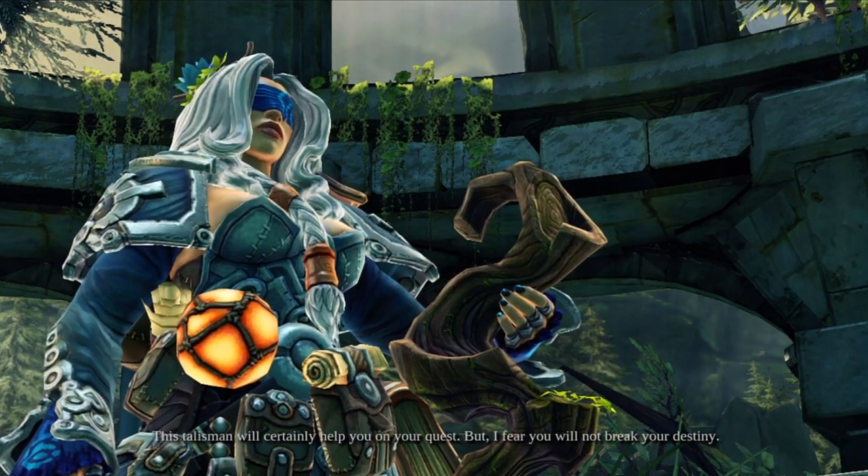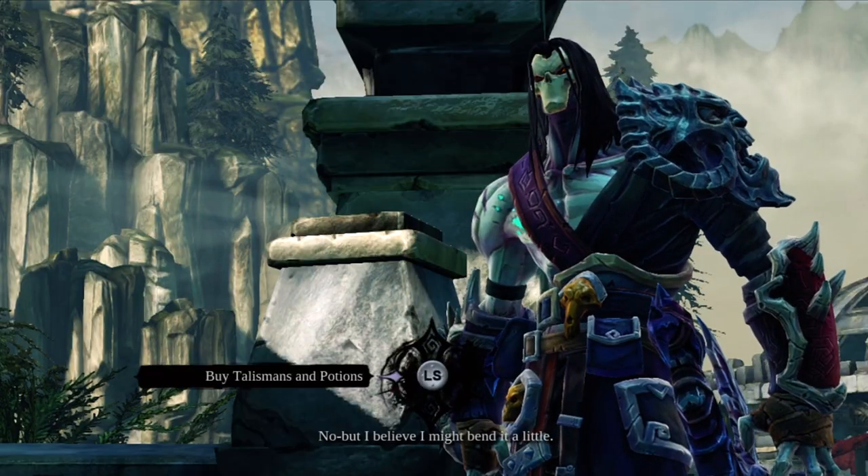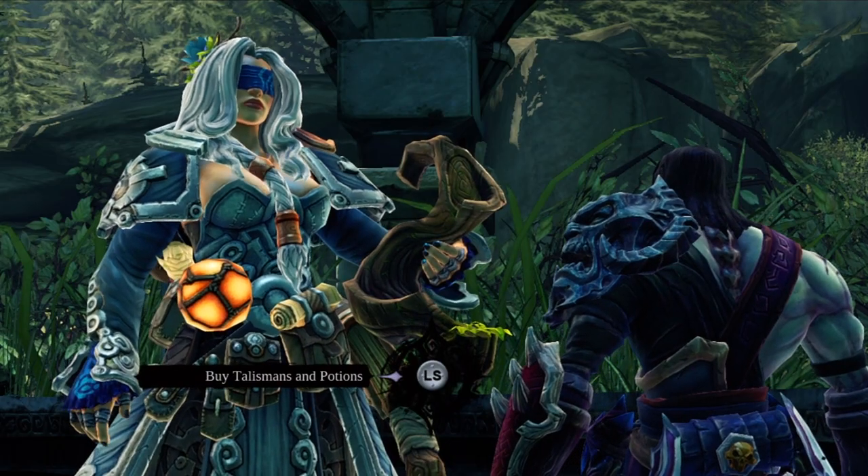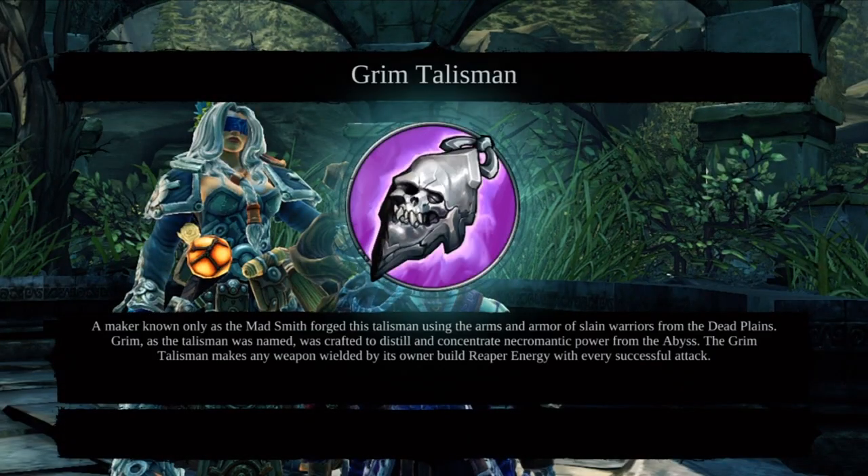Once you've collected all three items, return to Myria in Tristone and she'll give you an item called the Grim Talisman. It helps you to gather Reaper energy with any of your weapons, as long as you have the talisman equipped.